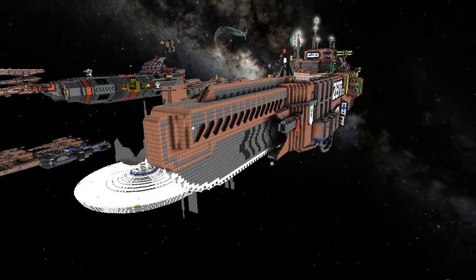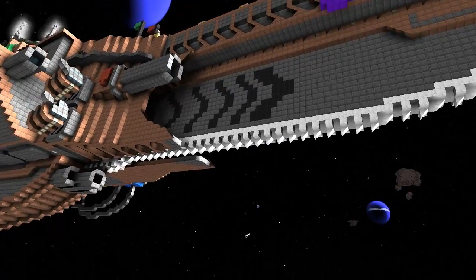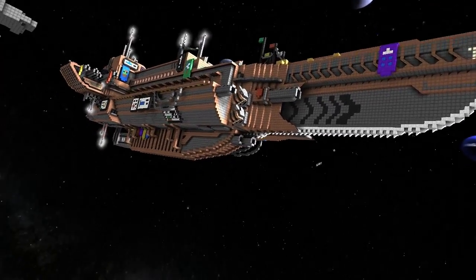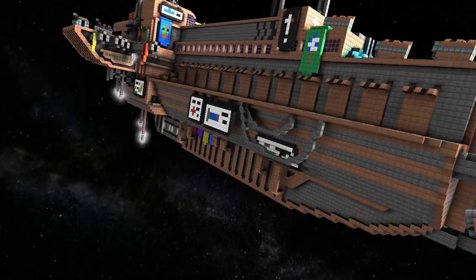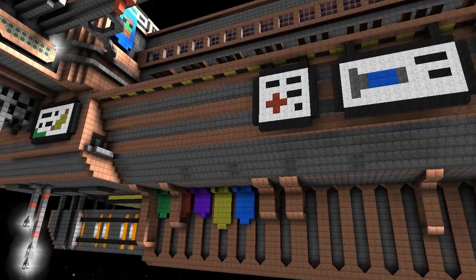I love the saw blade — the saw blade is a brilliant touch, you don't find that sort of thing very often. It's like a chainsaw ship, and there are lots of really cool signs as well that have been imprinted or overlaid over the hull.